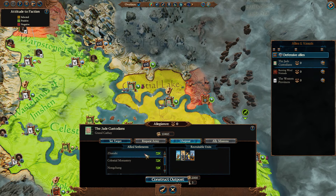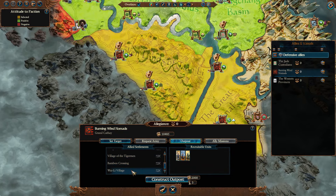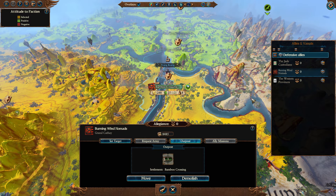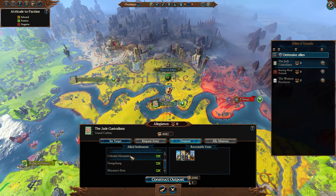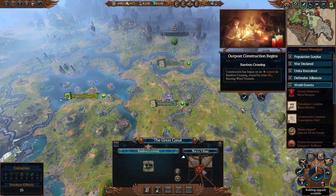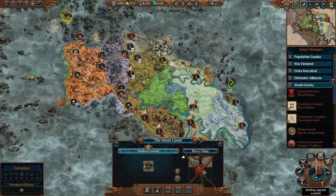The Jade Custodians are the first we're likely to confederate with. Let's come down to the Burning Wind. Where is their most defensive settlement? Bamboo Crossing - you are indeed a provincial capital, so that's where we'll drop the outpost. We'll also help them defend the settlement a bit more. We might try to avoid confederating the Custodians while we build up relations with the western provinces. Let's grab Nongchang, their capital - that can give us all sorts of good units. We won't build the one in Xiaoming's, as that'd be 2,000 gold we'd just chuck into the fire if we confederate him quickly.